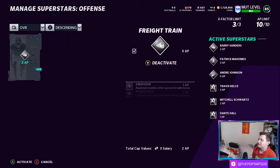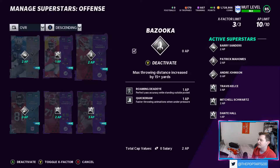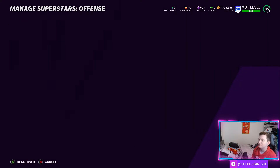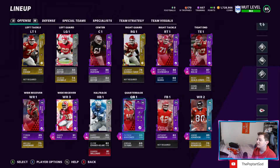We've added some abilities on offense. I haven't done too much on defense because I feel like we're one Chris Jones upgrade away from completing the MUT master and getting really good abilities on the defenders. On offense, Barry's got Energizer and Reach for It. We got Dante as return man, roaming deadeye and quick draw on Mahomes, matchup nightmare and deep out of the lead on Travis, and then edge protector and screen protector on Mitch Schwartz — I went with Mitch over Tyreek because Tyreek's ability options were quite disappointing.